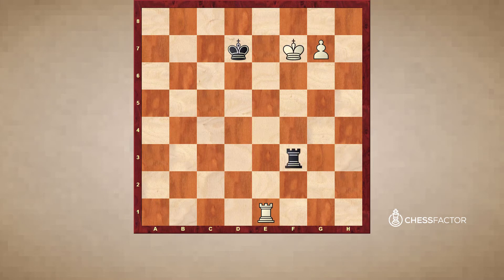But it's not that easy because the black rook can start checking now. King g6, rook g3 check. King h7, rook h3 check. If king g8 then rook h2 back. King f7, rook f2 check. King g6, rook g2 check. King f6, rook f2 check. King g5, rook g2 check — and so on. So rook e1 check, king f7 doesn't work.